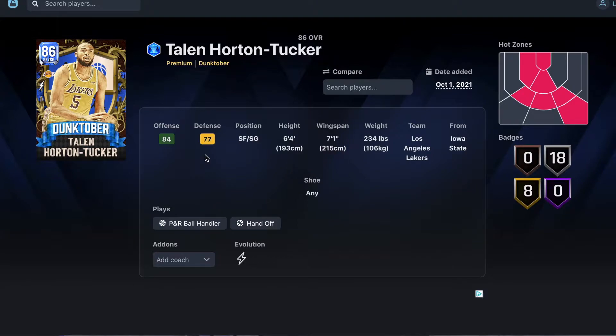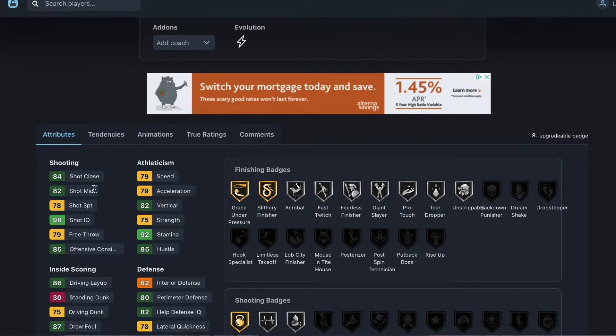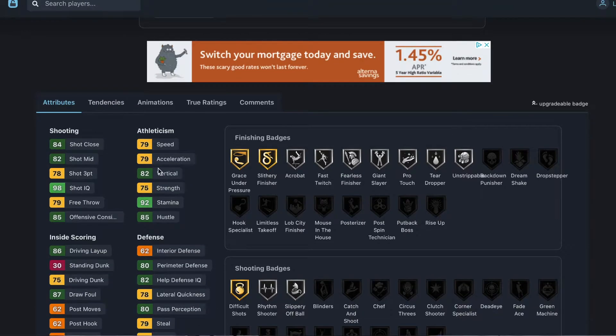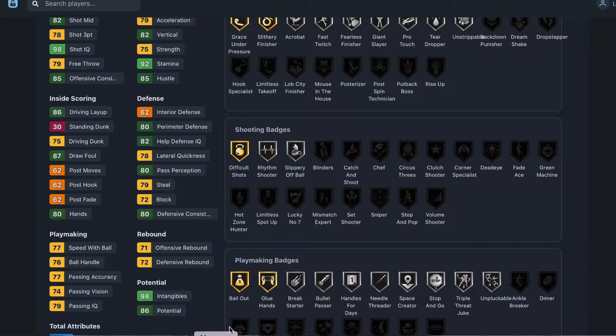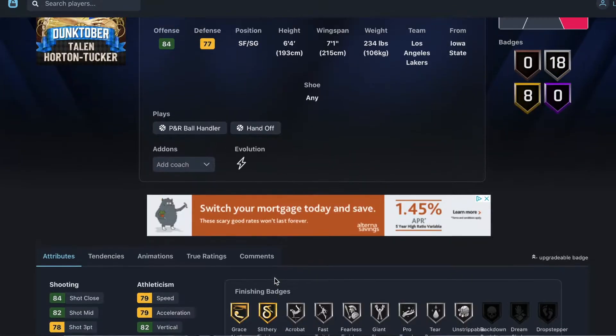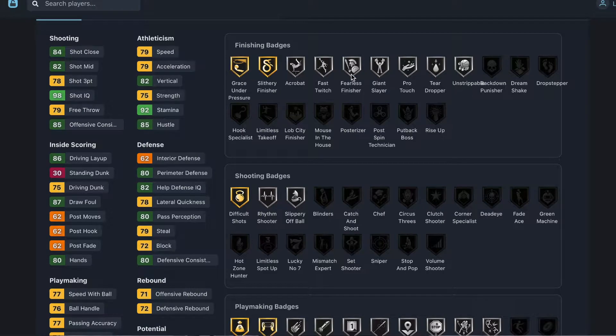These are sapphire cards so they matter but they're not crazy important. Tailored Horn Tucker is 6'4" with a 7'1" wingspan, 78 three-ball, 75 driving dunk, 79 speed. His defense and playmaking are okay. I'm going to say he's probably not worth it — there are probably better cards out there.